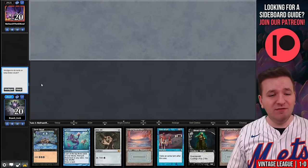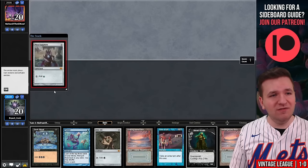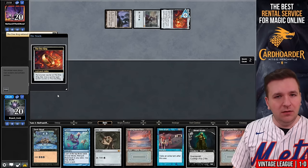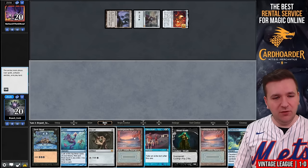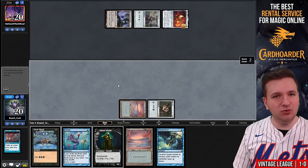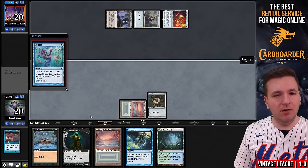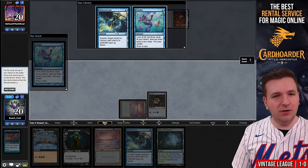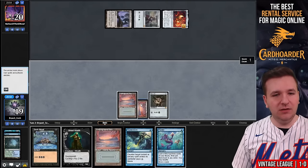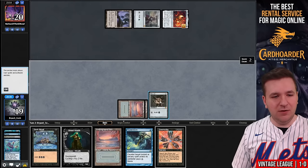Match number two, we're on the draw. Our opponent takes a mulligan and leads off with Mox Sapphire, Mishra's Workshop, The One Ring — pretty good on a mulligan. We draw Flusterstorm, play Mox Jet. They appear to be passing, so maybe they're not Jewel Shops. We untap and draw a Misty. I'd like to cast Ponder — come on, Doomsday. No, but I found another Ponder, which gives me a lot of looks. We fetch another Underground Sea and Ponder again — Force of Will and Street Wraiths. I think I'm supposed to shuffle. We found it — I believe this is a win.